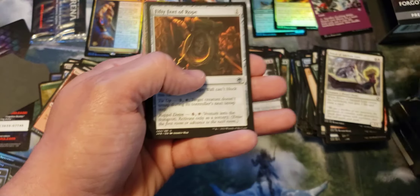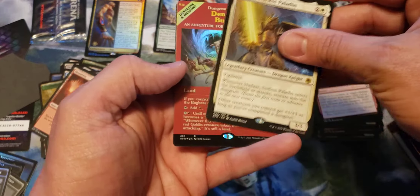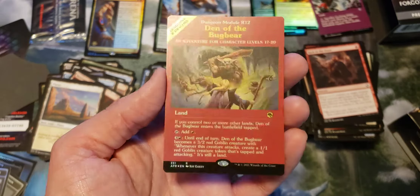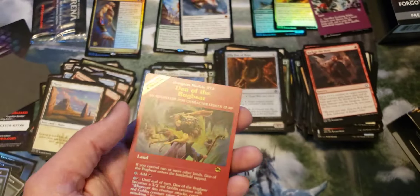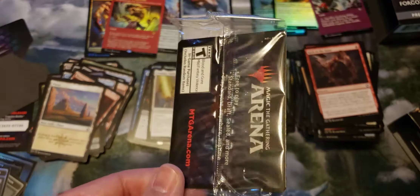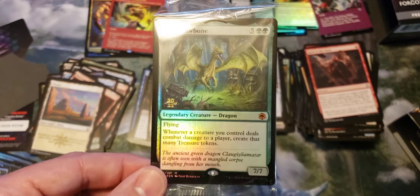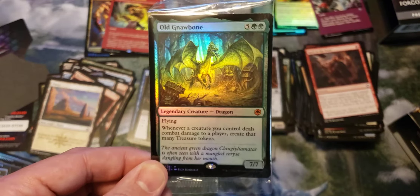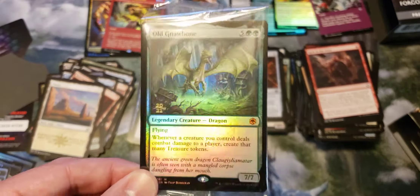We do got like one of those extended arts back there — it might be a foil, actually, so that's kind of cool. Another Nadar, so we got a lot of duplicate stuff going on. And then we got Den of the Hugbear — the foil. Den of the Hugbear becomes a 3/2 goblin, okay. Oh! Now that, ladies and gentlemen, is a nice hit! Like I said, I just picked up a regular one of these at my LGS, and now I got a foil one, which is a lot better. It may be worth right now what one pre-release kit is worth — so we got our money back on that one.